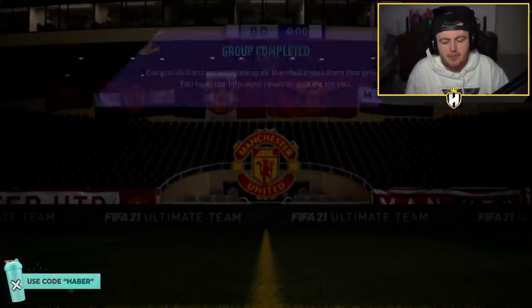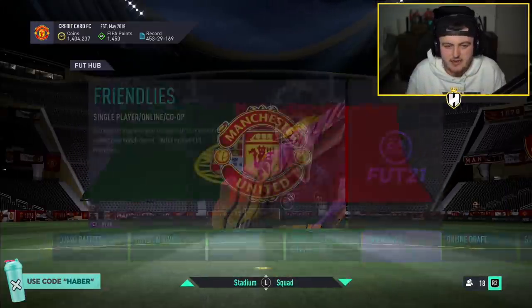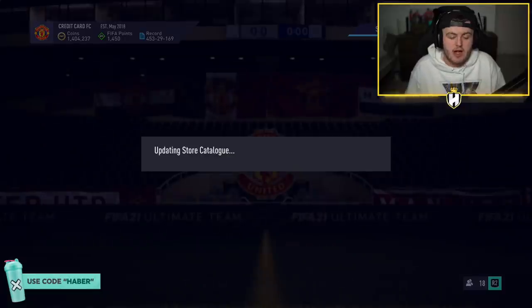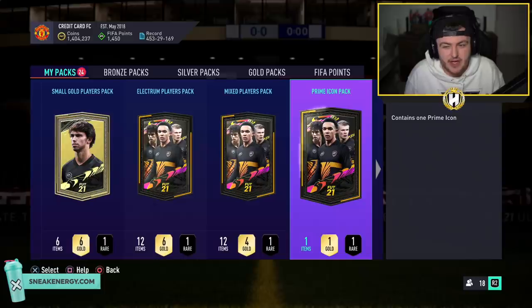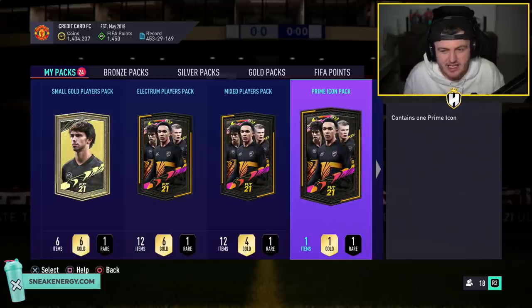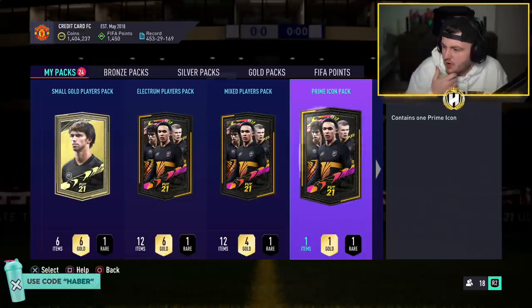They've dropped the Prime Icon Upgrade and the Prime or Mid Icon Repeatable Upgrade as well. The mid prime icon is repeatable; the prime icon is not. I think this one is an 86-rated squad, an 85, 84, 83 — three of which require informs — whereas the middle prime is basically the same but without the 86. I'm not 100% sure on that, but we have these packs to do.